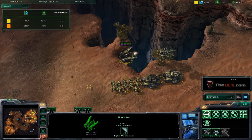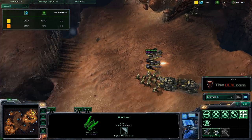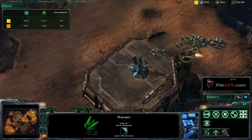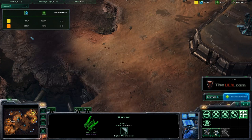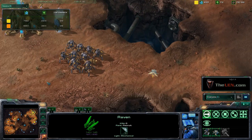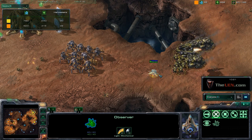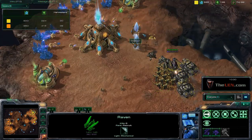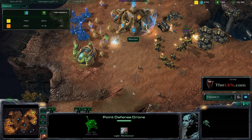The Point Defense Drone is a 50 HP unit that intercepts ranged attacks. It drains 10 energy per intercepted shot and has 200 energy total, stopping about 21 attacks — which is a lot since stalkers are a slow-attacking unit. You can see he's force-retreating even though my army doesn't look that large. With the Point Defense Drone up he can't do much — it intercepts about five to six seconds of attacks from all his stalkers, and in StarCraft 2 that's a huge amount of time.